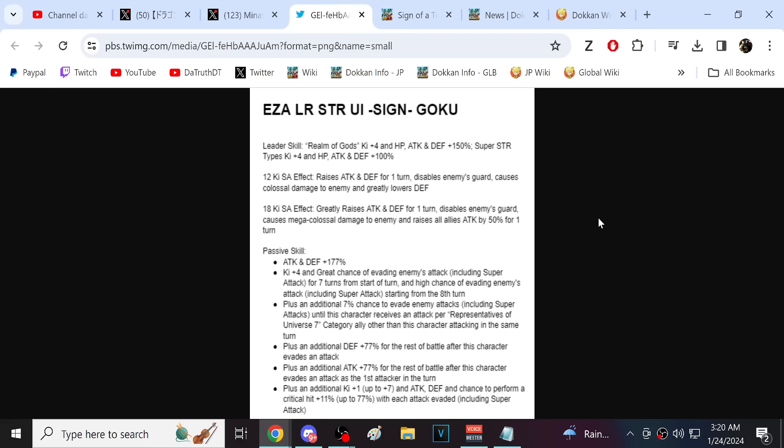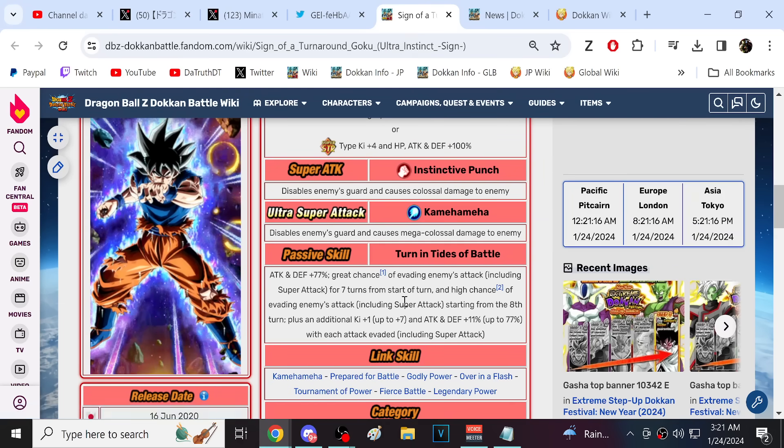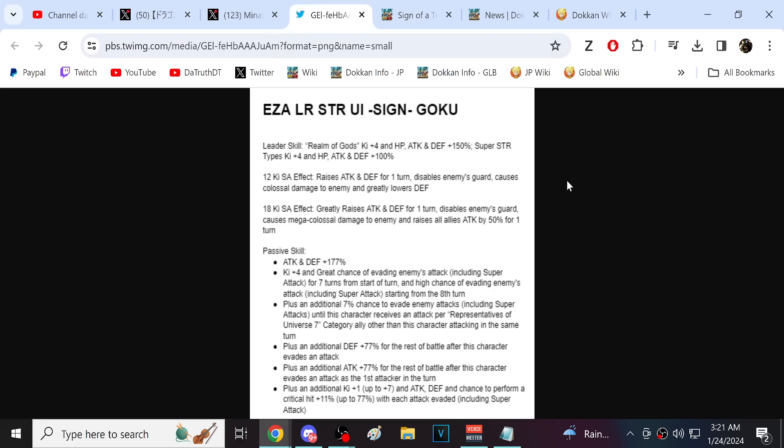UI Goku is in the Sengoku and Realm of Gods categories, 415% Super SCR, 4-key at 100%. The 12-key super attack effect is important - UI Goku actually didn't really have a super attack effect before. All he had was Disable Enemy Guard, which doesn't amount to much - just when you're attacking EGL enemies, they're not guarding. It's useless. So he gets 30% attack and defense, Disable Enemy Guard, and greatly lowers defense. At 18-key, he gets 50%, Disable Enemy Guard, and raise all allies attack by 50% for one turn.